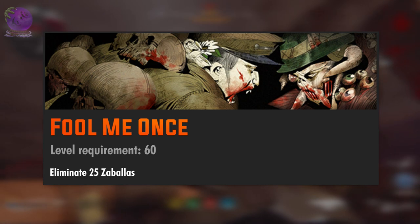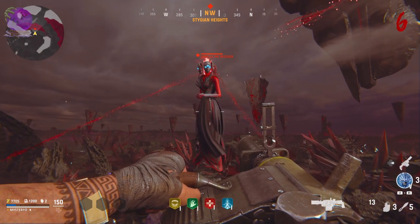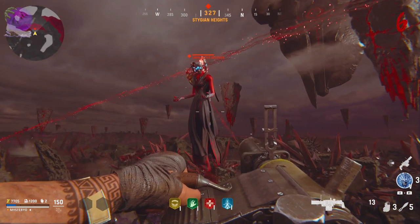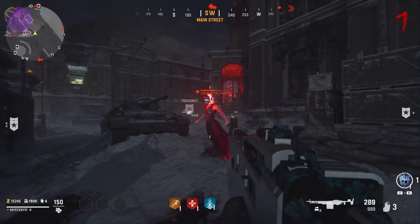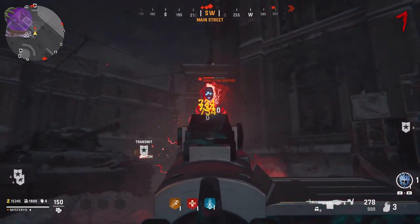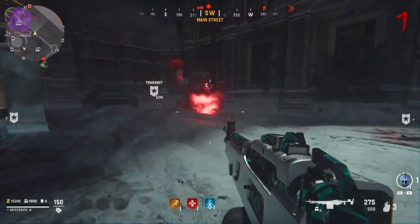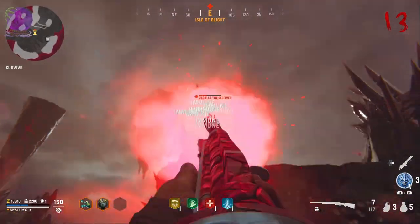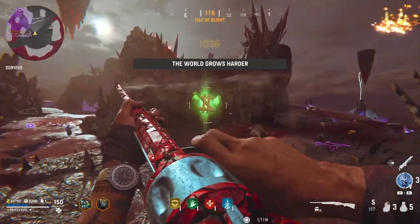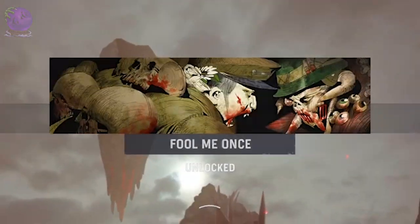The level 60 challenge is Fool Me Once: eliminate 25 Zavalas. This new enemy starts spawning from round 6 onwards in bot objectives and hovers on Terra Maledicta and Dharamfang. She has 3 phases and you can only defeat her by destroying all 3 masks. Once a mask is destroyed she is immune for a short period of time, but you can kill her in only 2 phases by trapping her at the end of the animation. This challenge can easily be completed inside the void objective using the shotgun, because after round 6 at least one Zavala is always going to spawn.